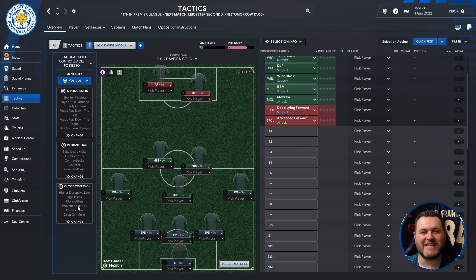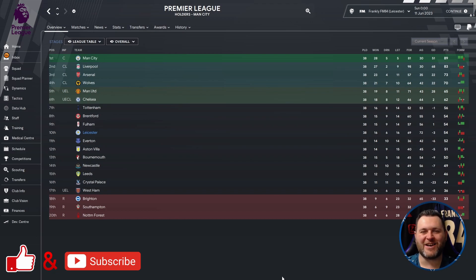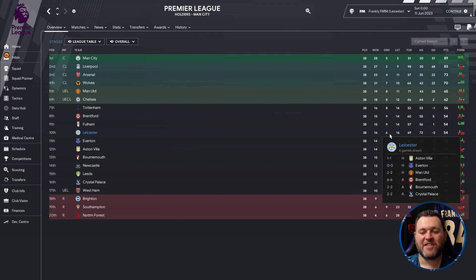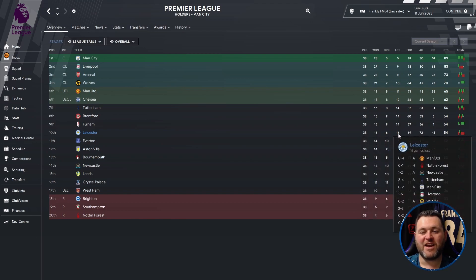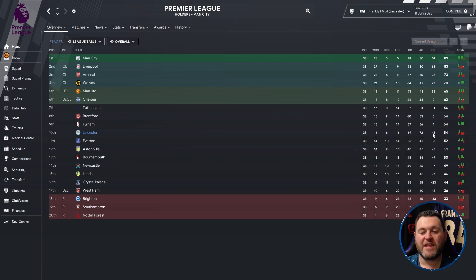I'm going to put this through its paces in a single season sim using Leicester, Cadiz, and Fiorentina. Kicking things off in England in the Premier League, we find Leicester City in 10th place. They played 38 games, won 16, drew 6, lost 16, scored 69, conceded 72, with a minus 3 goal difference, finishing on 54 points — 8 points behind Chelsea who finished 6th and qualified for the Conference League.